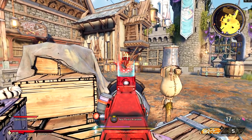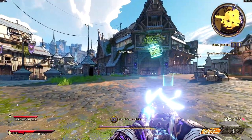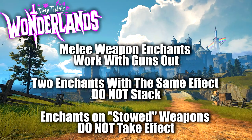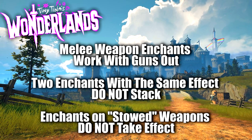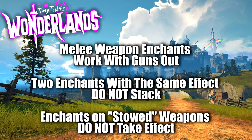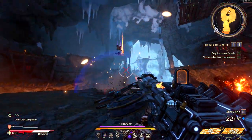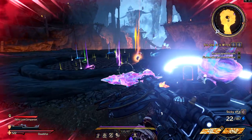But ladies and gentlemen, there you have it — just a quick video giving you an idea of how enchants work in this game. I did tons of testing, and honestly, it's fun to test out this stuff. Just to quickly summarize: yes, your melee weapon on your back does count for your primary guns. Enchants do not stack, and you want to have as many different enchants as possible because as long as they're all different, they will all benefit you and make your character even more powerful. That is all for today's video — I hope you all enjoyed it. Consider leaving me a like, and I hope you guys all have a wonderful day.